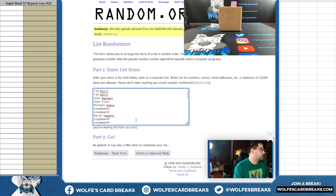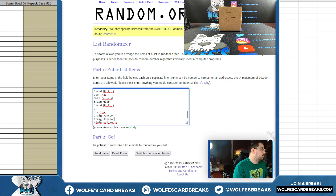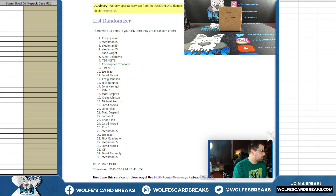Here's the list of break participants. You're either getting a team or the Super Bowl break spot. Same dice roll for all three randoms — four and a two, we're going to go sixes.